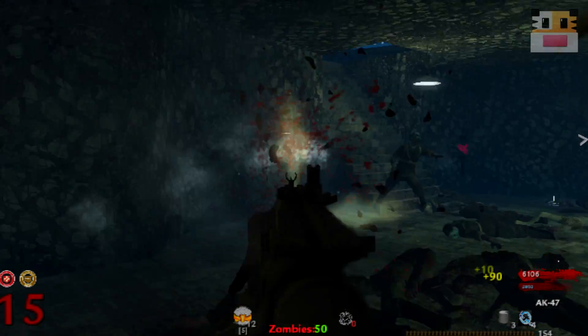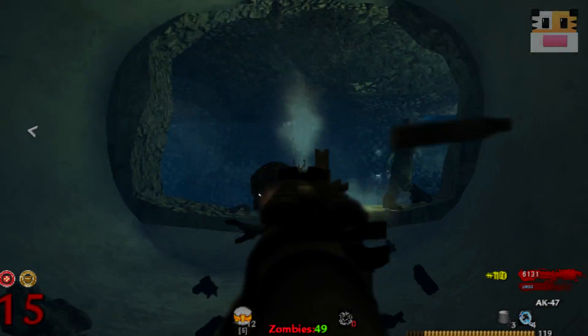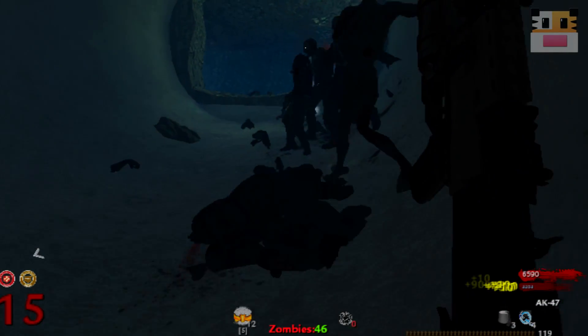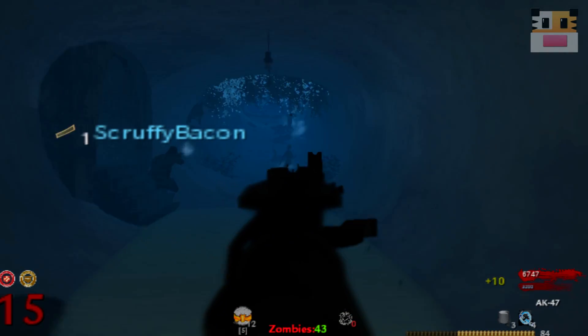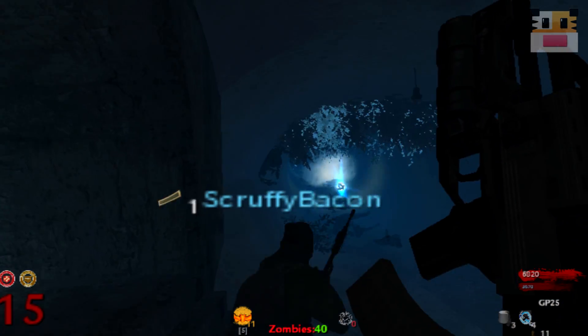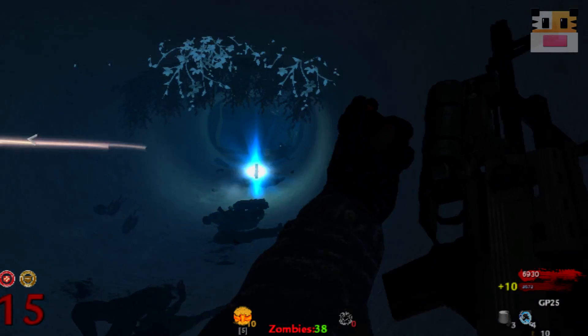The MOAB is actually a gunstreak, which is the same as the new Advanced Warfare one. You cannot use killstreaks to get your next kill toward the streak for the nuke. What that means is you have to get every single kill with your gun, your equipment, everything on you. You cannot use your Harrier to get your chopper gunner to get your nuke or something like that. You have to use your gun, your equipment, everything on your person — that's what we call a gunstreak.